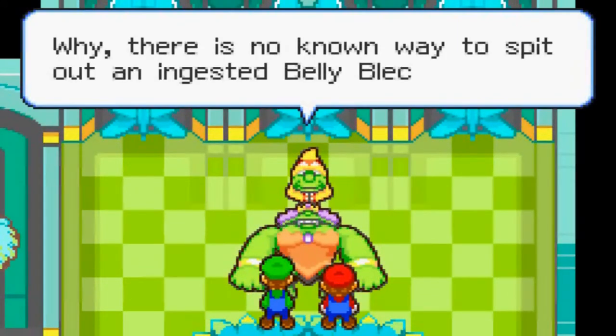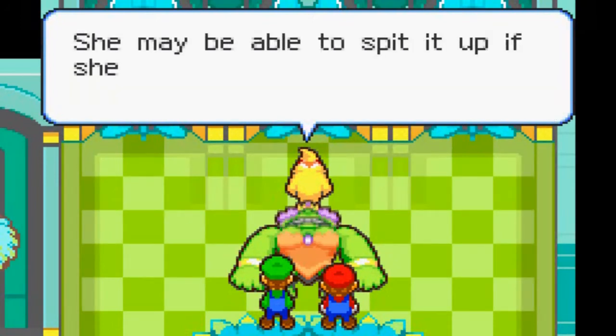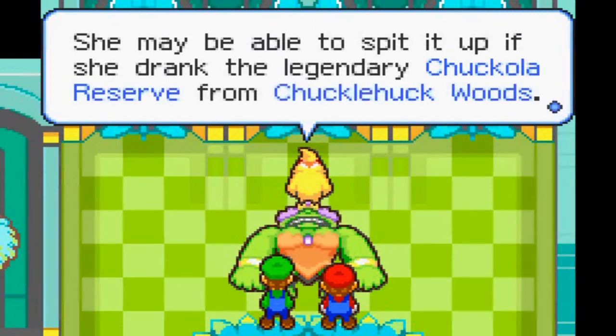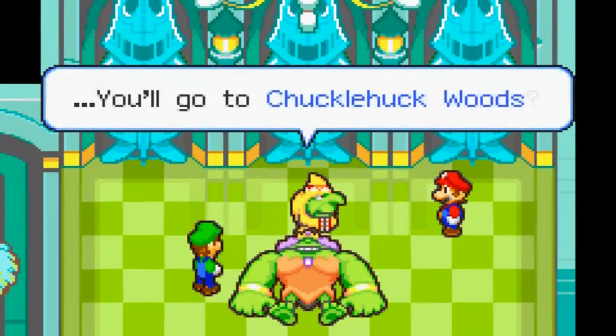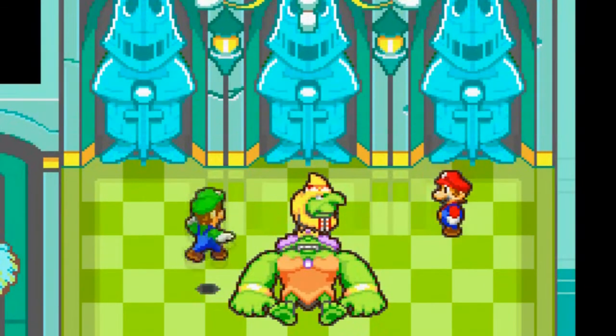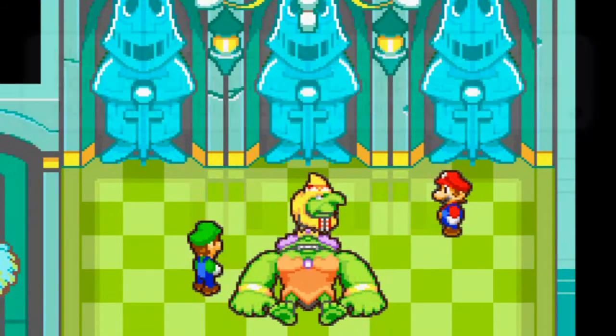We had to touch toes with her. Why there's no known way to spit out an ingested Belly Belch Worm — blutch? Belch? I don't know what it is. Well, except there's one way — a last resort. She may be able to spit it up if she drinks from the legendary Chuckle Rivers from Chuckle Hawk Wands. You're going to Chuckle Hawk Wands? Of course — we love some adventure! I suppose I have no choice but to rely on you.